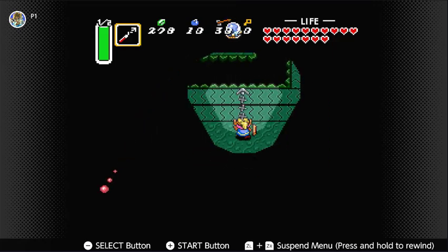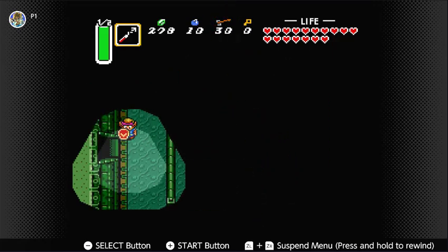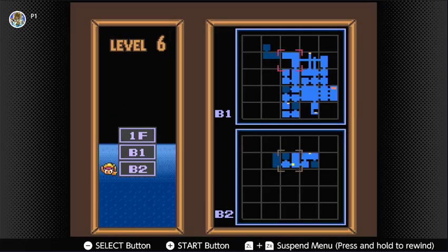I just have to hit this — that's it. There's a room up there that has a bunch of rupees in it. In fact, I think there are two of them up there that have a bunch of rupees. That's what that room is too — the one that we need the key to get into.